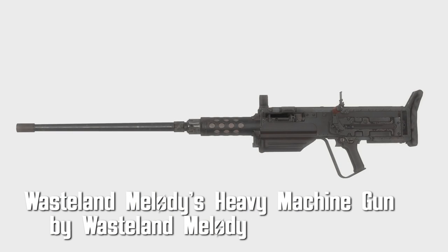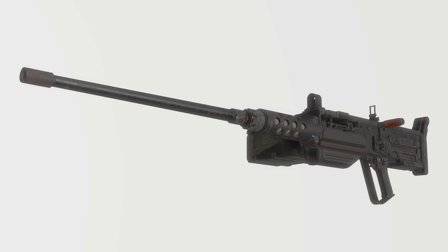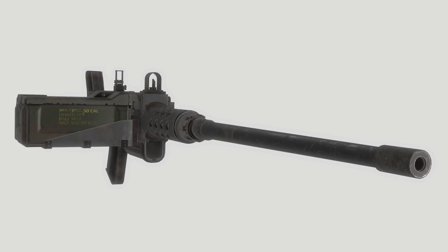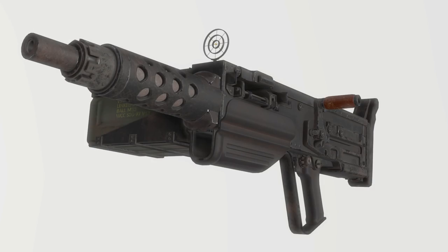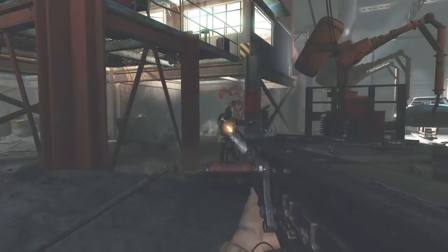Wasteland Melody's Heavy Machine Gun by Wasteland Melody. For today's second big-ass gun, we've got a .50 cal. There are 8 receivers, 3 barrels, and 3 sights. There are no reload animations, so you'll be shooting nonstop with this baby — just shooting all day. Another really satisfying weapon. Just looks great, shoots great, and overall, good stuff.